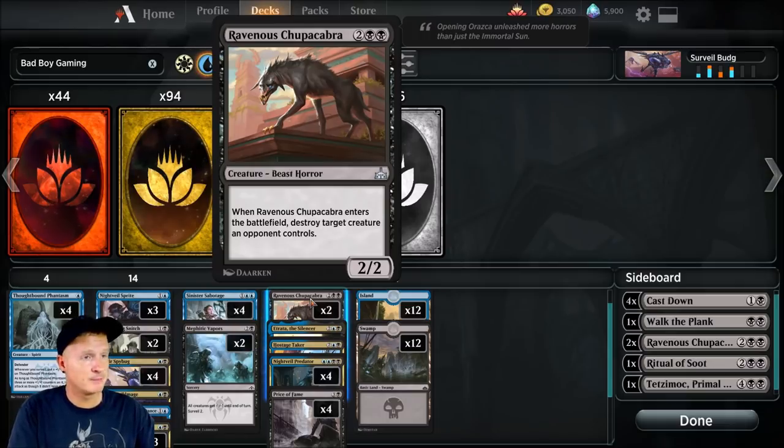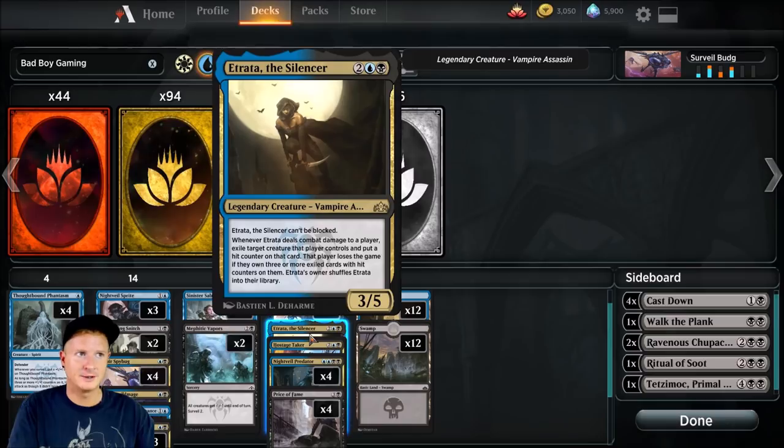Ravenous Chupacabra — it is a four-drop. Probably one of the staples right now in Standard if you're running black — you're probably running a Chupacabra. Whenever it enters the battlefield, we're going to destroy a creature. Really neat card. We're running two copies of that. Atrata of the Silencer — really cool card, only going to run one of these, though. It is a four-drop.